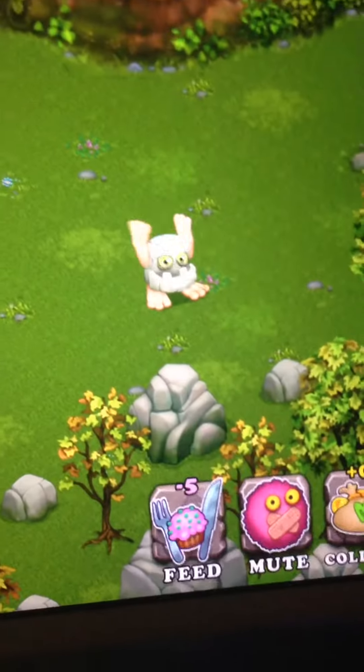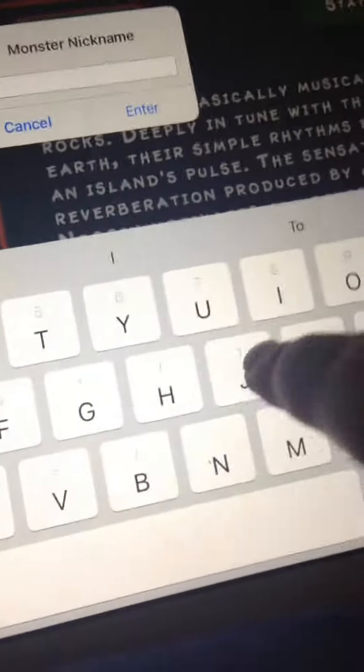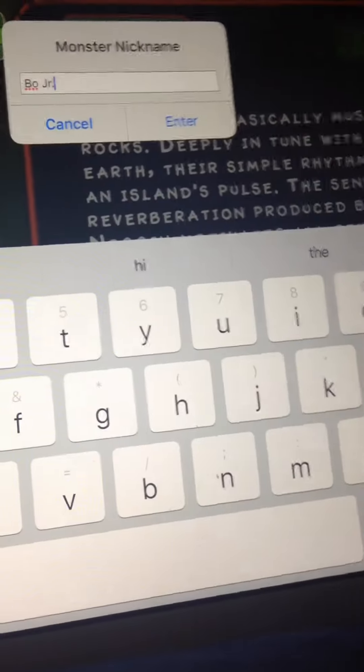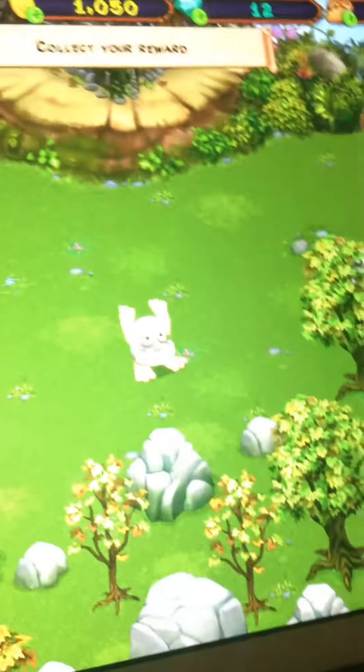Let's tap exit. Give your noggin a new name — okay. Got to tap info, tap that. Bo Junior. Okay. Collect your award.